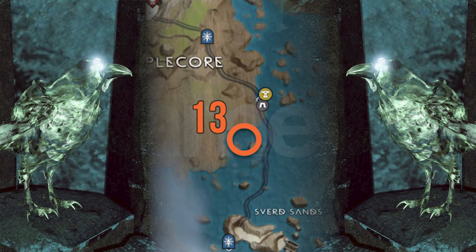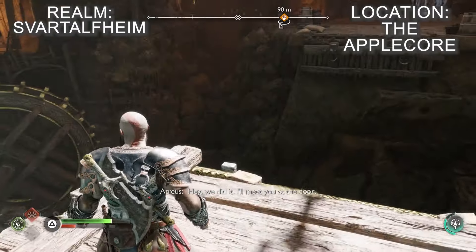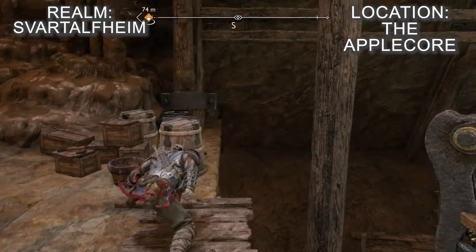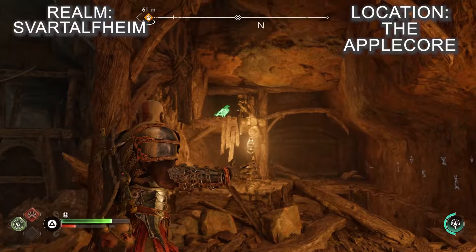While you're working your way through the Apple Core you'll eventually reach a puzzle where you have to freeze water channels with the axe and get Atreus to shoot sonic core chunks to get you across the area on a moving platform. Once you step off the moving platform, look to your left and you'll spot the raven perched on a rafter.